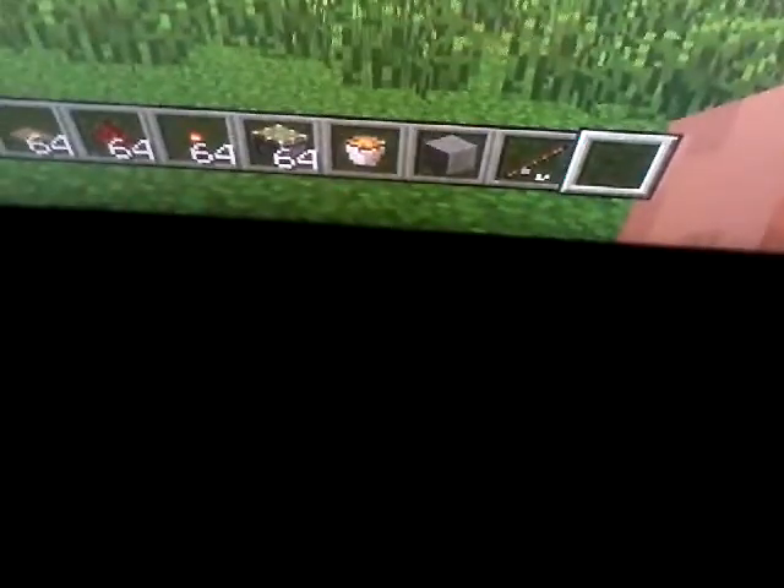You'll also need a sticky piston, a lava bucket, stone, and a fishing rod. You'll need a fishing rod because that's going to be able to open up the base and open a secret doorway.